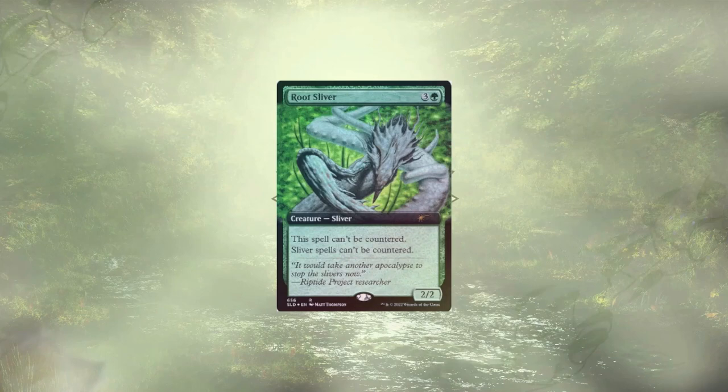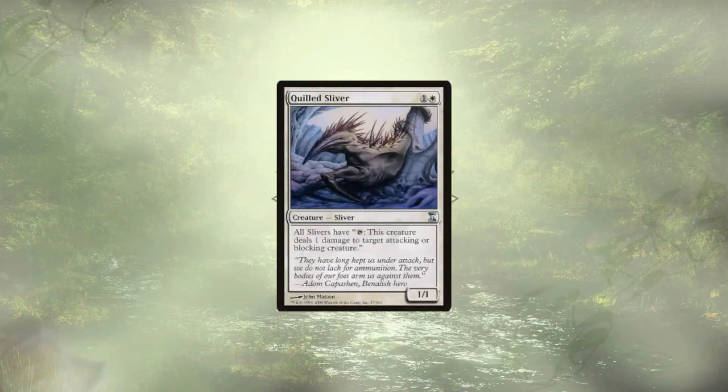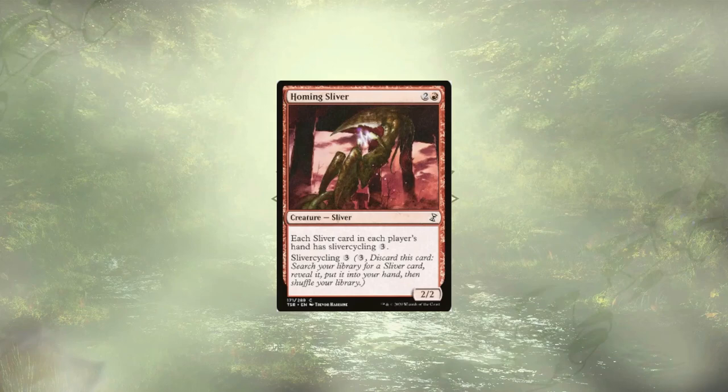Root Sliver is here to make sure those pesky blue players aren't just countering our lovely little Slivers. Most of this deck is honestly just Sliver creatures — we don't have a ton of instants, sorceries, or enchantments compared to many decks, so we don't want our opponents stopping us. Quilled Sliver acts as a nice piece of removal that makes opponents consider the extra damage they'll take when they attack or block us. Homing Sliver lets us tutor up Slivers we want to play and put Slivers into our grave for the Encore effect, and they're also the last of the 10 cards we're adding to this deck.